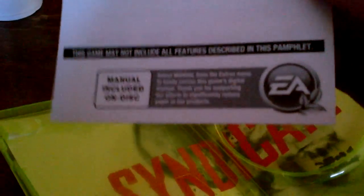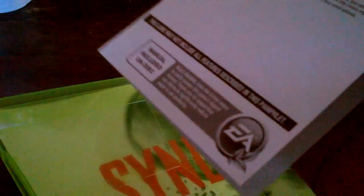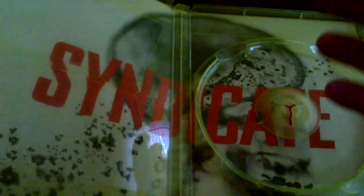This is the manual. You might notice it says 'manual included on disk.' What the hell is that? Why even print this out? I know they're trying to save on trees and packaging costs, but why even bother printing this out? Just put the freaking code right here on the case and then put 'See manual on disk.' What the hell, man? This is just retarded.